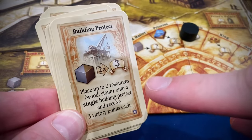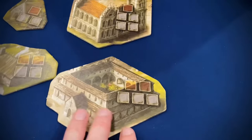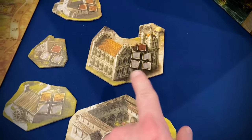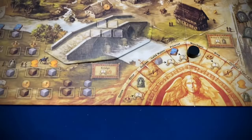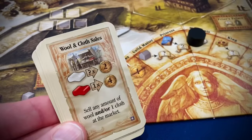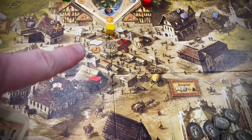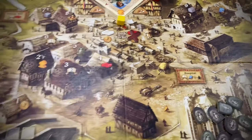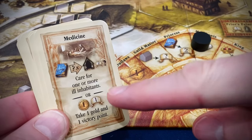The building project card is a great way to get points — you can contribute two resources for three points each. Right now there's only the bridge to build, which requires five stone, but more projects come out later. Some squares on projects are brown and some are gray, meaning wood or stone must go there. The wool and cloth sales card lets you sell any amount of wool and/or one cloth for the money shown. The cloth market starts covered, so right now you can only sell wool for two money each.